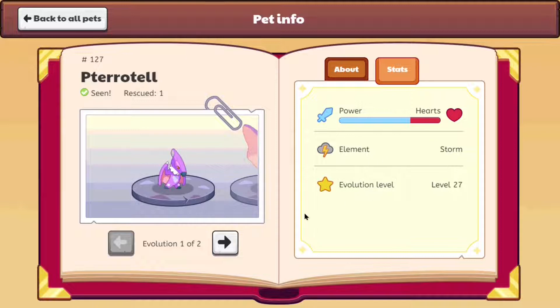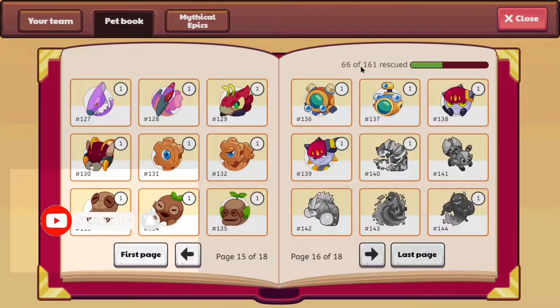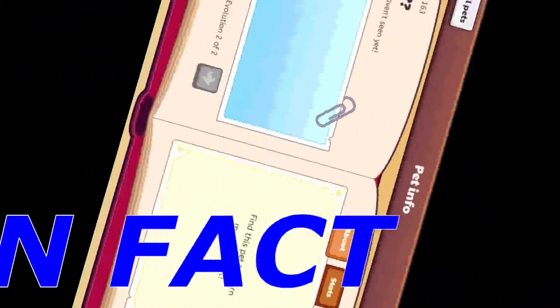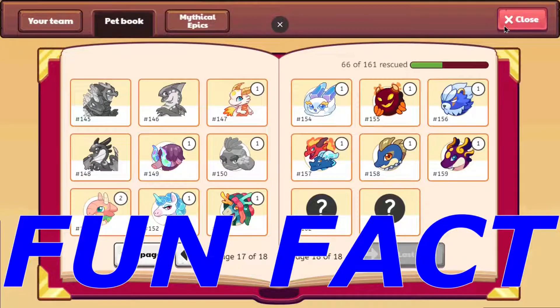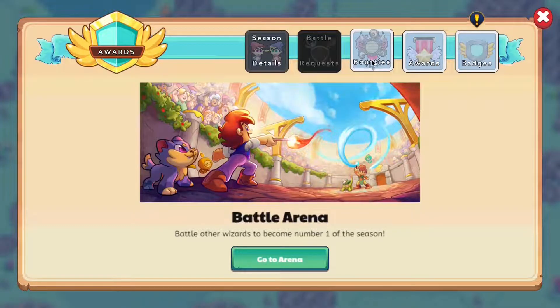The evolution level is actually written in the animal pet book, telling you what level they evolve at. Also, the maximum number of pets you can have in Prodigy at the current moment is 161. The last two pets added to the pet book haven't been released or found yet, but I still intend on catching them.